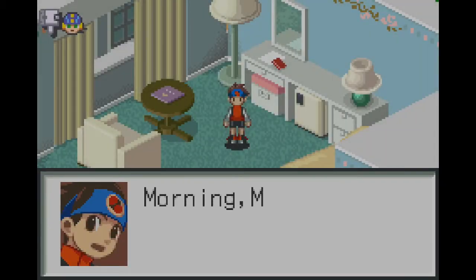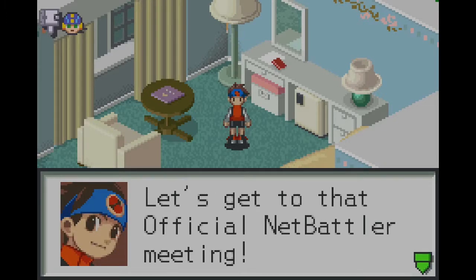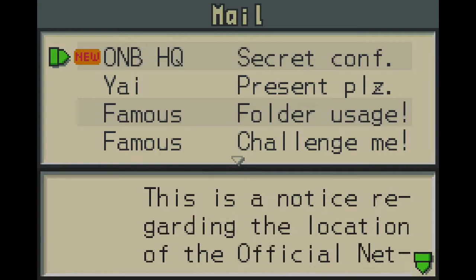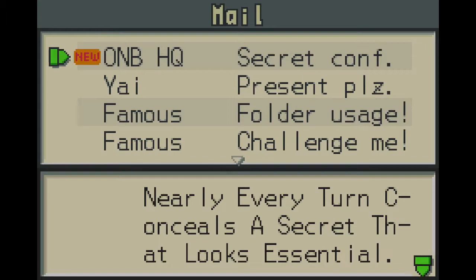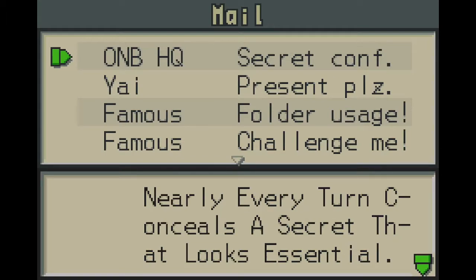We still gotta go for the Net HQ meeting here. Next day — good morning, Mega Man. You're up early this morning. The official Net HQ meeting. We're in the location of the official Net HQ meeting — it's secret to prevent a leak from Gospel. Now at a special location — nearly every turn conceals a secret. N-E-T... Net Castle! The first letter of each word is capitalized.